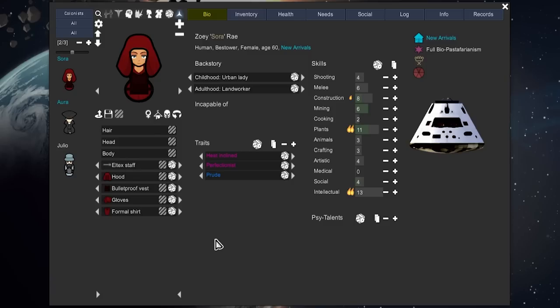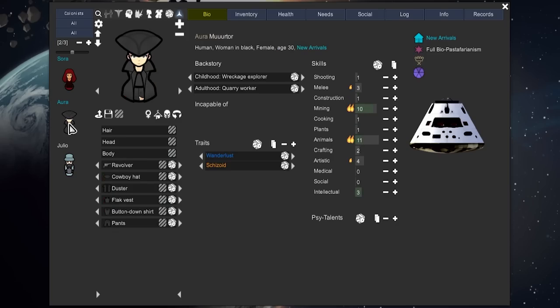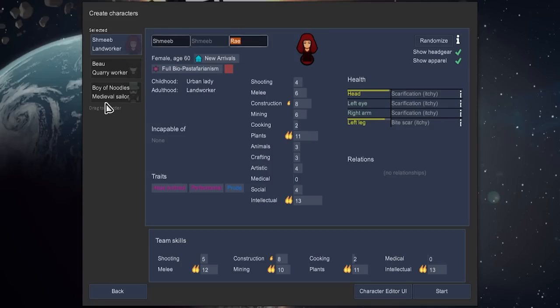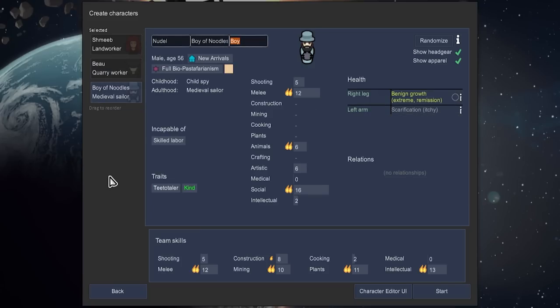Turns out we might have found something better - Zoe Sora Ray. Age 60, a bestower, a woman in black, and a town councilman. What a weird combo of people. I'm absolutely in. These might be purely random characters but I'm already prepared to die for them. Shmeeb, Bo Calisto, and Boy of Noodles.